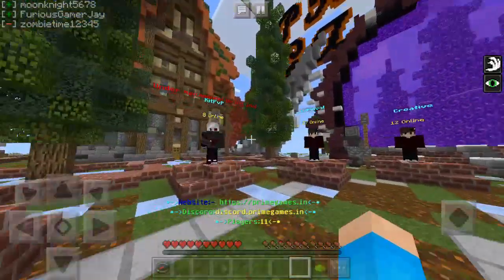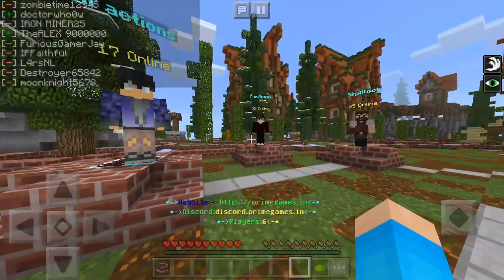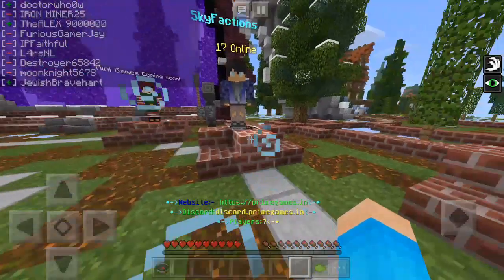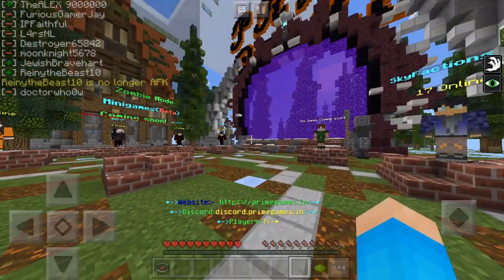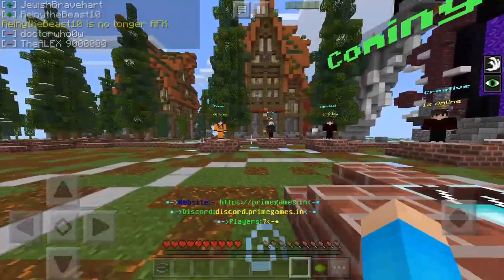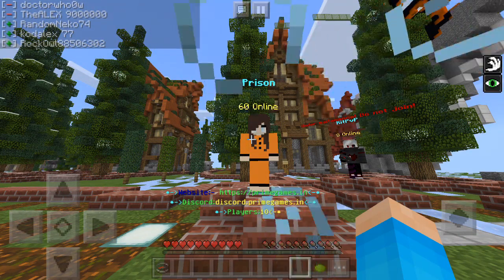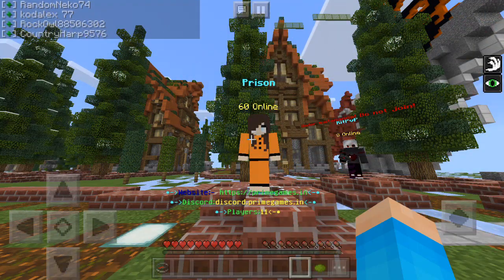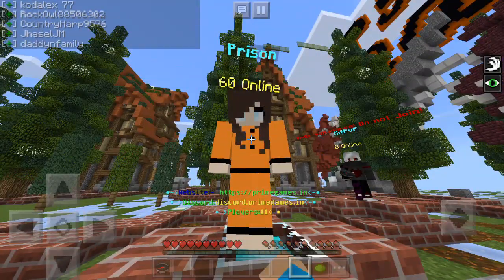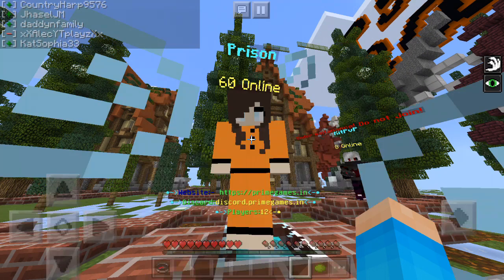So over here we have Prisons, Kit PvP, Survival, Creative, Sky Factions, Normal Factions, and Sky Block. I've never really played any of these apart from Survival and Creative, so they're all kind of new to me. I've never played Prisons but I've always wanted to - I have no idea how it works, but hopefully it isn't too hard. Let's tap on this prison lady right here and choose Prison Server One.